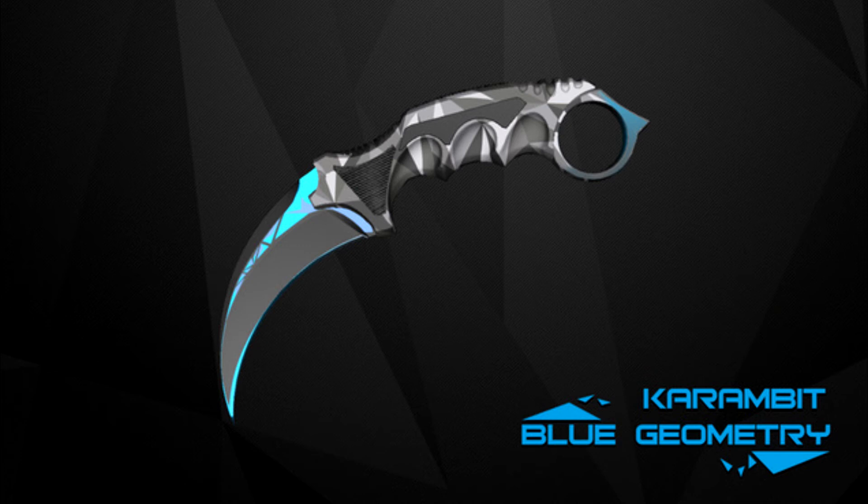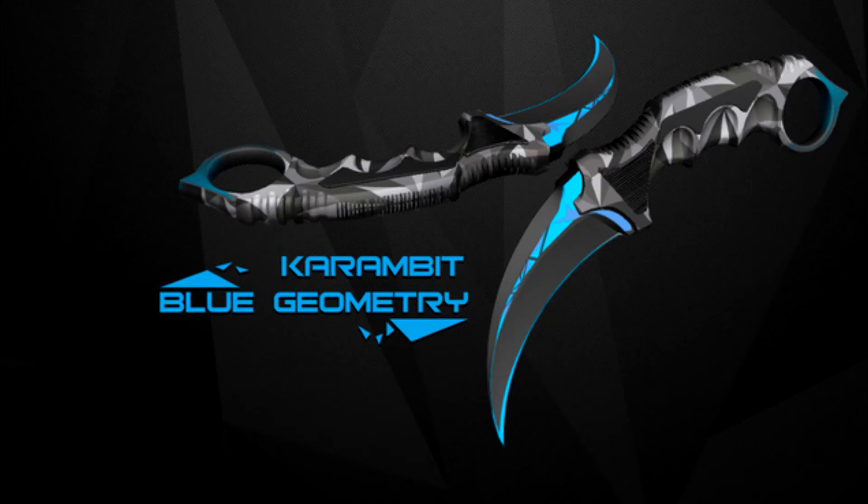Especially with the other Karambits — I know they do it with some knives, but not really that much with Karambits. But most of these have different handle designs and stuff like that, which I think are really cool. Valve or the developers should definitely add that into CS:GO. My favorite part of this knife is definitely the lower side of the blade where the curve is — it's the little blue streak on it. It makes it that much better. It's so cool.